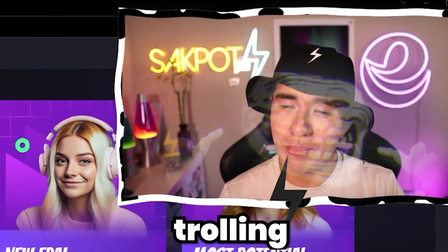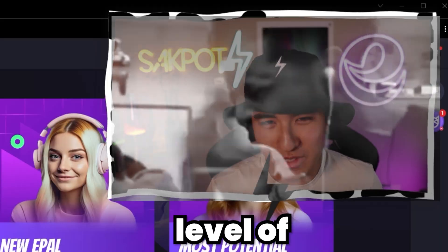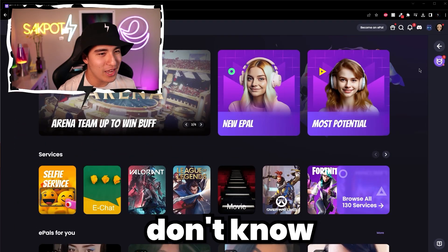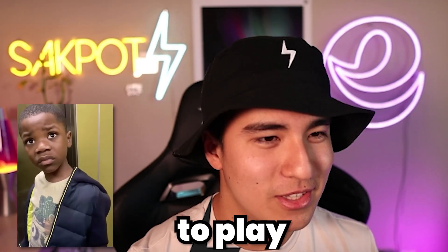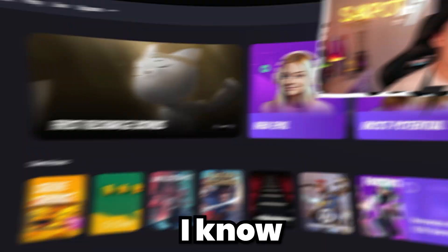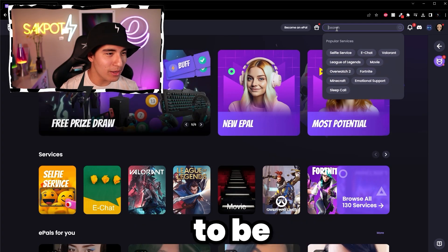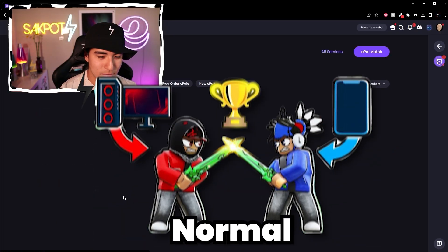The hood trolling is funny, but trolling an e-girl you hired with exploits is just another level. Right now I'm undercover on epal.gg — if you don't know, it's basically a site where you can hire people to play games with you. I know it sounds pretty strange, but it's a thing. We're going to be looking for Roblox e-girls: services, normal Roblox of course, not mobile.